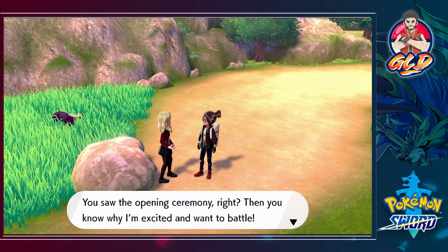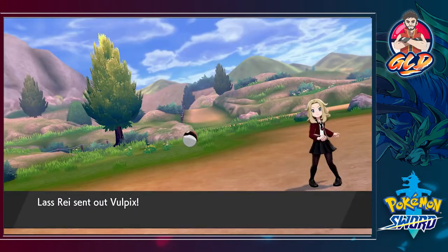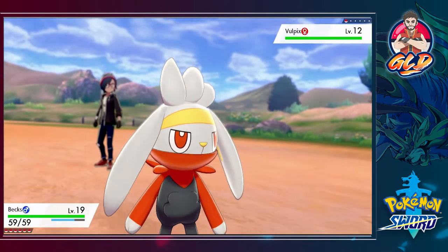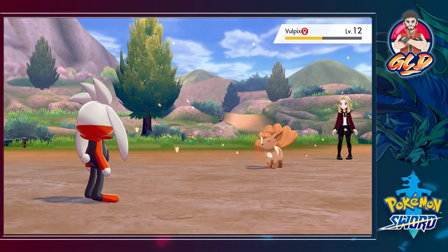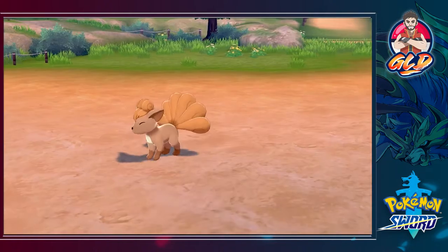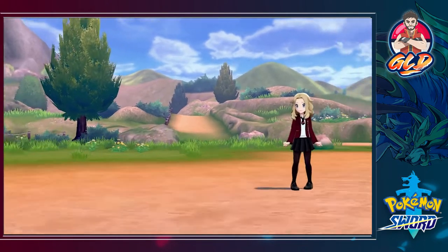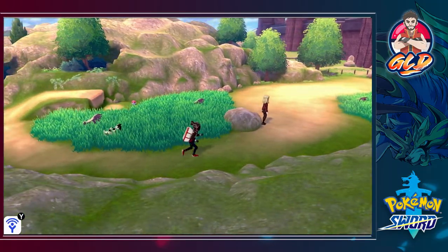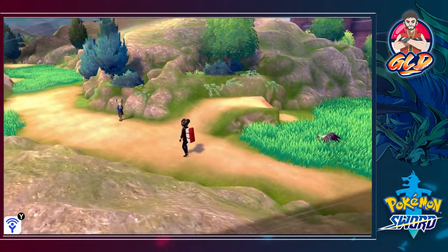A trainer says she saw the opening ceremony and wants to battle. We're taking on Lassrye or something like that and she's coming out with a Vulpix. Bex is ready to kick some butt at level 19 - double kick, let's go! Quick Attack from Vulpix, then another double kick and Vulpix is defeated. I wish I could speed up the battle process, but I'm playing on a capture card, not an emulator, so that's a little hard to do.